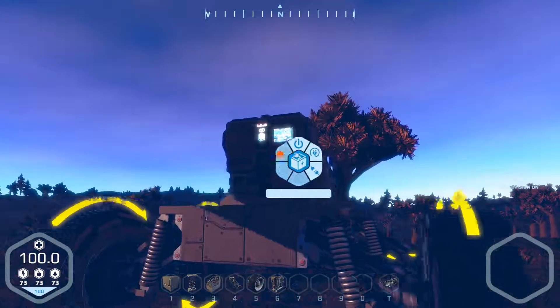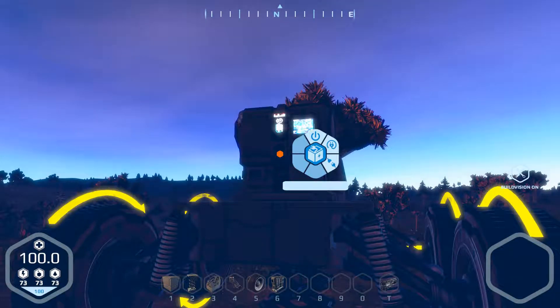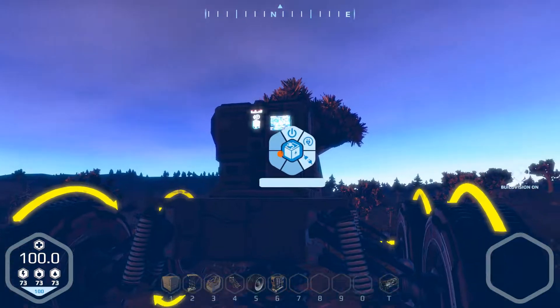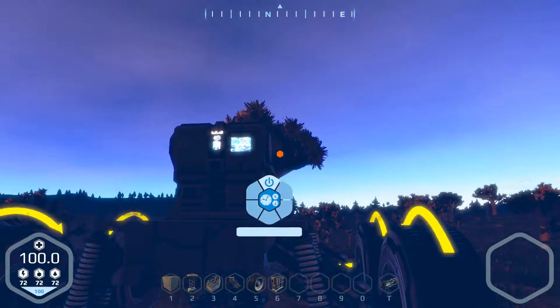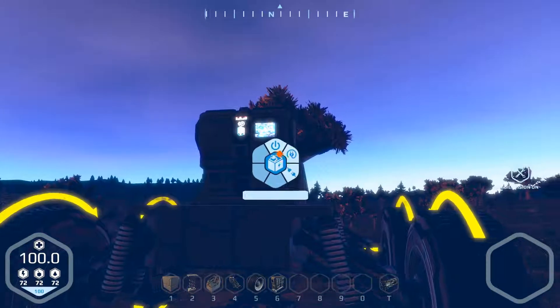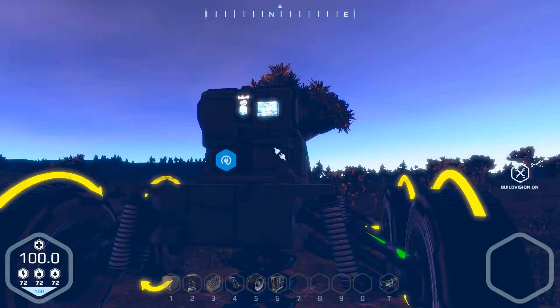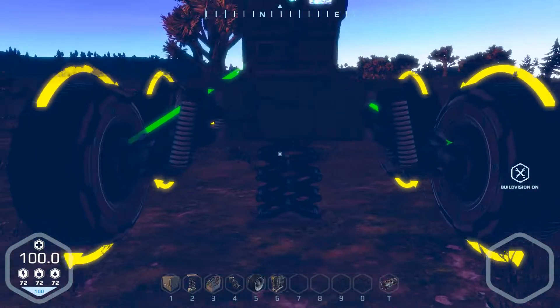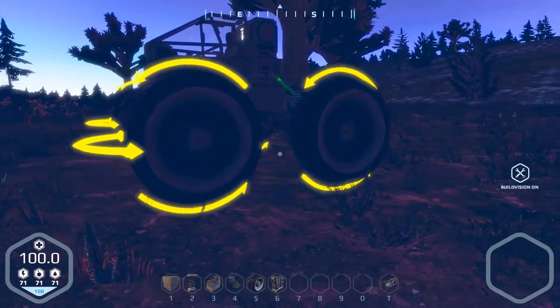Also, the energy system in this - in Scrap Mechanic, you've got to use a tool where you have to link things together. With this one, it is literally mouse over your energy or your battery and go: Connect. Connect. Job done. I love that - that is fantastic. Very easy, very simple to do.